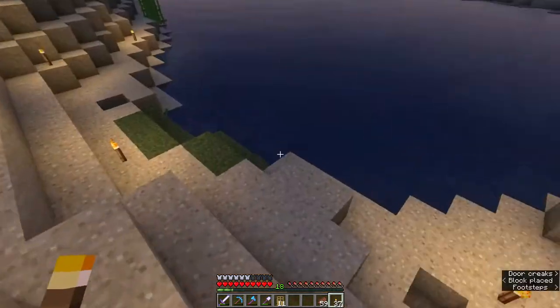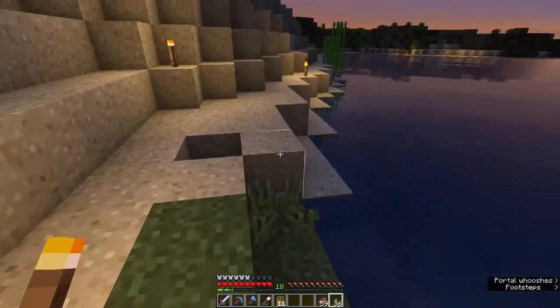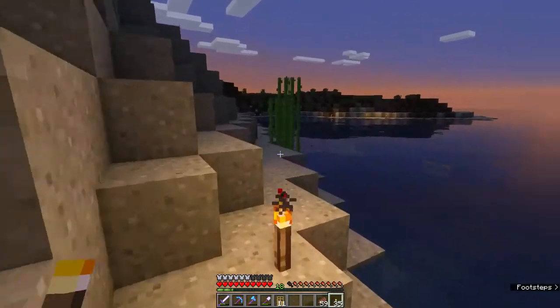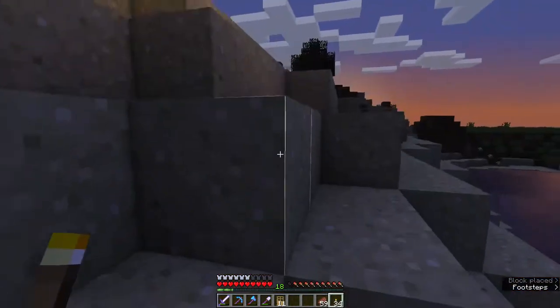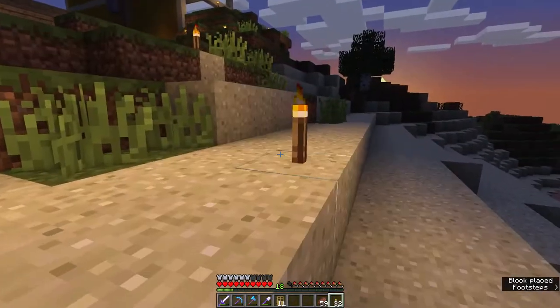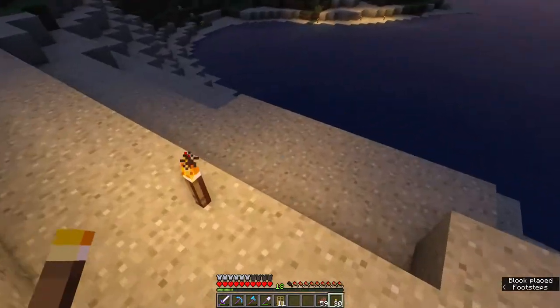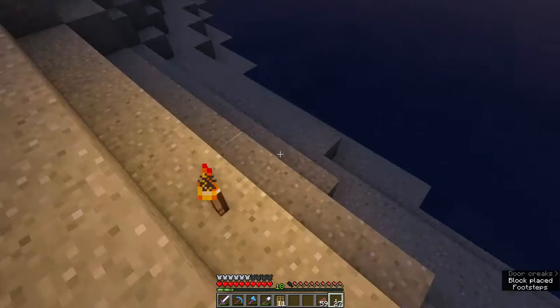We'll light things up here and there, especially at the far end of the island which is going to be quite dangerous. I need to corral this island and make it safer for everyone - these creatures are appearing out of nowhere and taking us out.